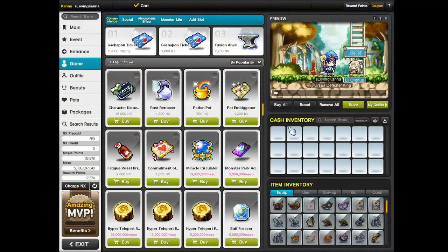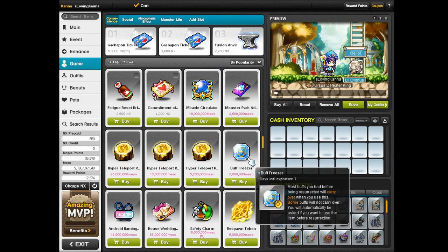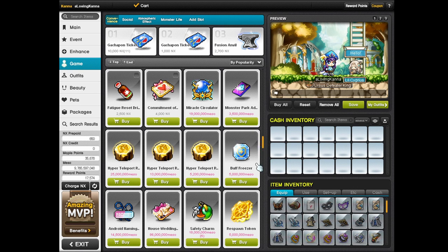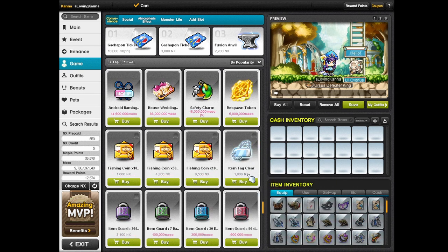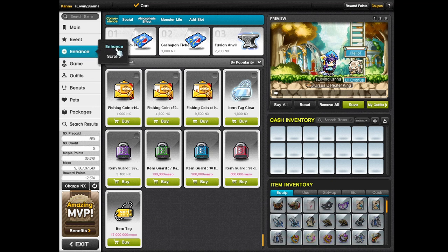A second quick tip: please check out the cash shop for other goodies that you can buy with mesos. Some big ones to check out are: one, the hyper teleport rock to help you quickly traverse the maple world; two, miracle circulators to improve your inner ability; and three, of course, red and black cubes to improve the potential on your items.